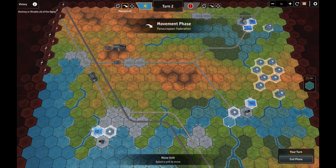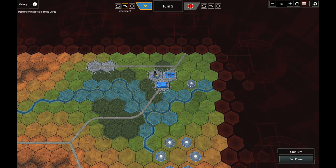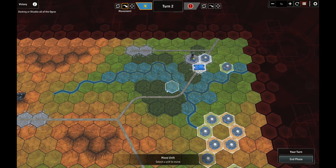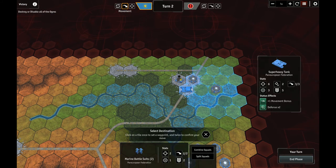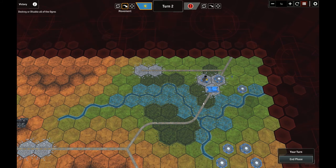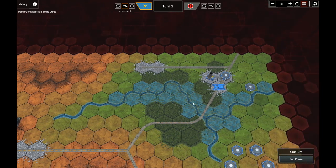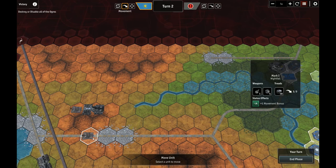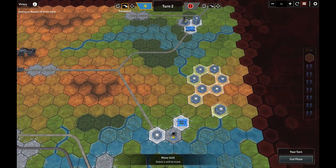Let's get these Marines in place over here. I may wait till he comes past into this area and then blow that bridge — if I blow it now he'll come around the other side, which I don't want. I don't know why he doesn't use roads. Do Ogres not get a movement bonus on roads? He's doing it with the Mark 1. Another thing I should know but don't yet.